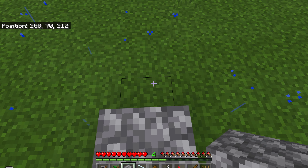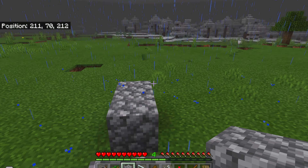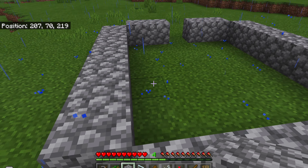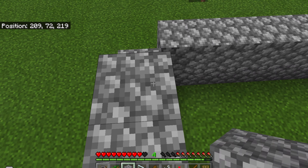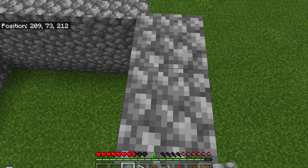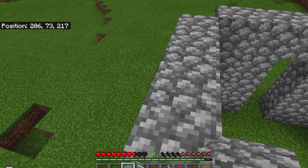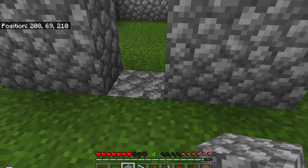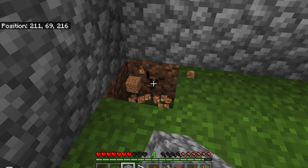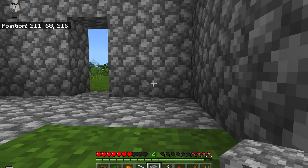Now I'm going to make the cobblestone house. This is the fourth layer — I love it. I used a fourth layer because I don't want the ceiling to be too low, in case I decide to add a ladder. Now I'm making the floor out of cobblestone — cobblestone floors actually look pretty good.